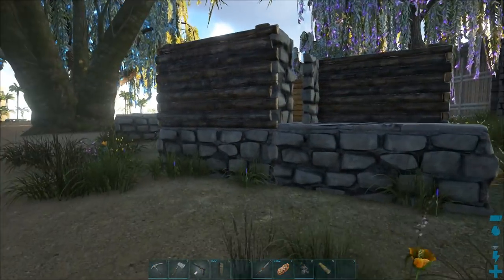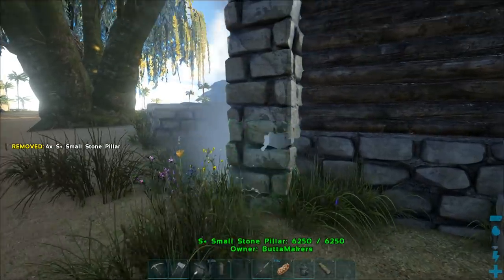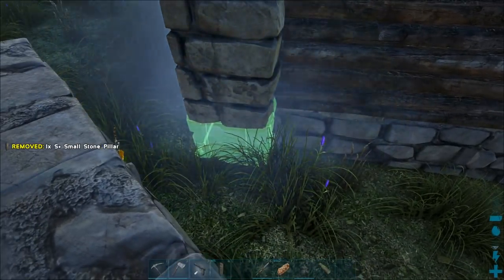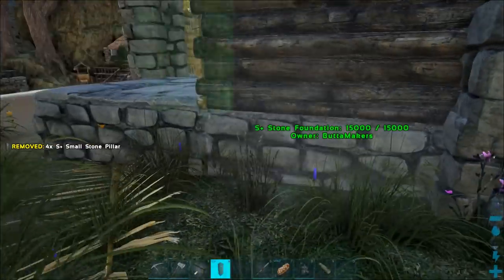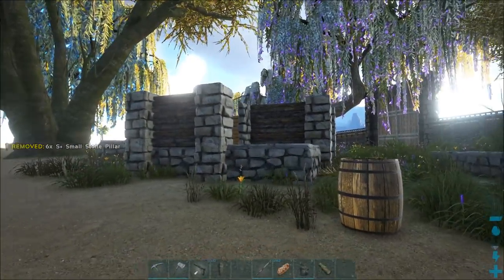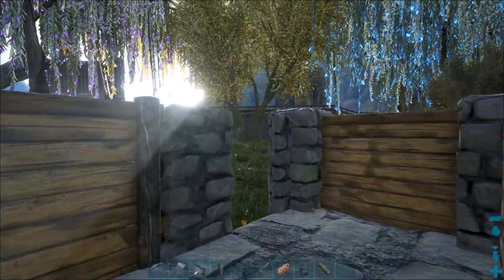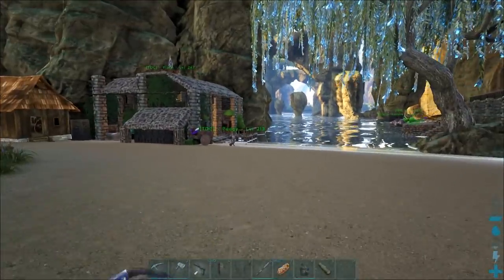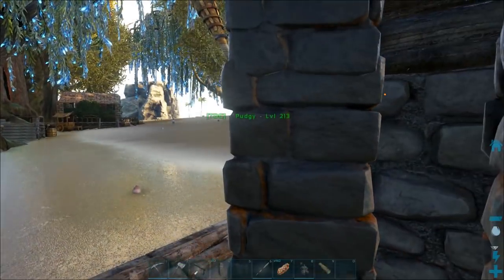Now with the stone pillars, we can go ahead and put these guys in. You guys know me — I love the corner pillars. So there's the basic shape. We've got to figure out how we want to do this. I wonder if we could fit a spiral staircase in there. I don't think we can. Let's try some triangle foundations and see if we can change up the shape of the top or the front.